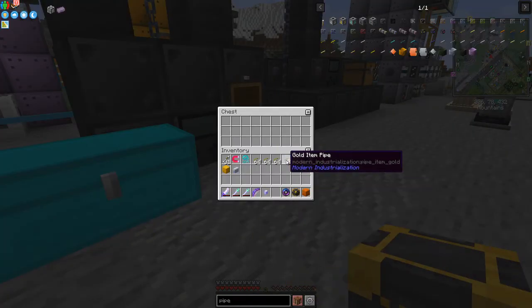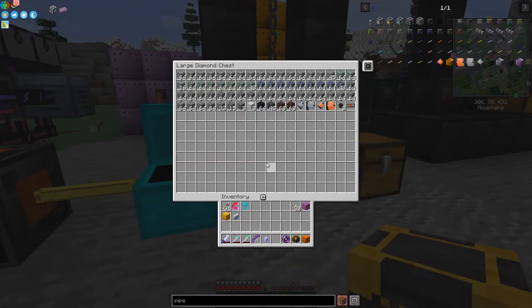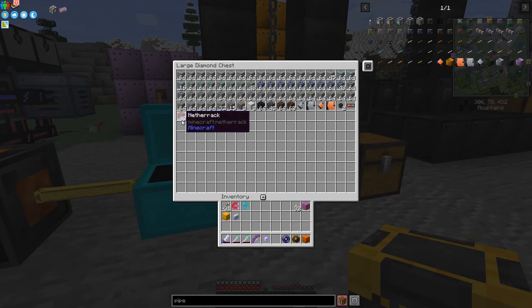You put those items into the chest so the quarry starts working and produces those items. I've got some motors in here — the basic motor upgrades pipe speed by two items every three seconds, the large motor does eight items, the advanced motor does 16 items, and the large advanced motor does 64 items. You can see netherrack going through fairly slowly.